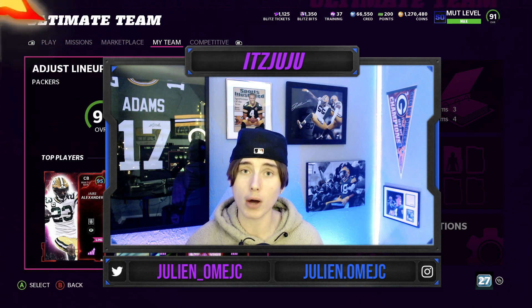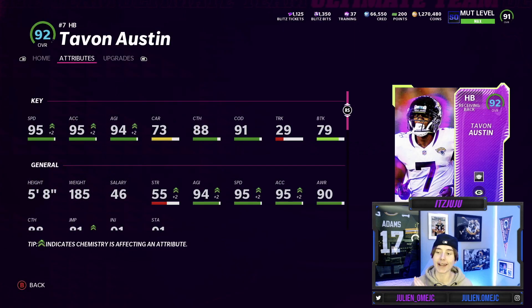Here we go — 92 overall Blitz Tayvon Austin. This dude is literally like my whole childhood; I can't tell you how many times I watched his college highlights. Getting back to the card: he's got 95 speed, 95 acceleration, 94 agility, 73 carry, 88 catch, 91 change of direction, 29 truck — dude, 29 truck, that is ridiculous — and then a 79 break tackle.